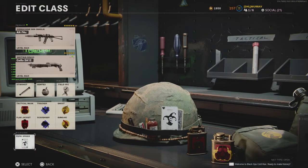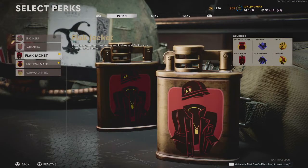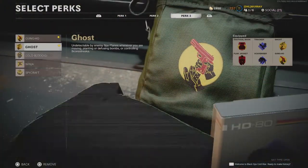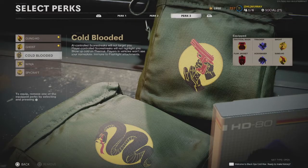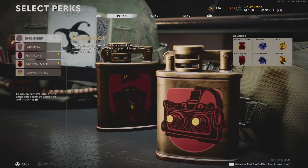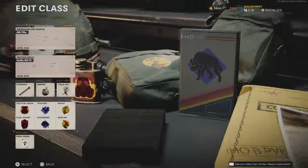Stim Shot. Wildcards — Perk Greed every time. All my class setups use Perk Greed. For perks, we go Flat Jacket, Tactical Mask, Scavenger Tracker, Ghost, and Gung-Ho. Or we switch Gung-Ho out with Cold-Blooded depending on what game mode you're playing. They're the main perks I'd stick to, and you might vary them slightly for each class setup.